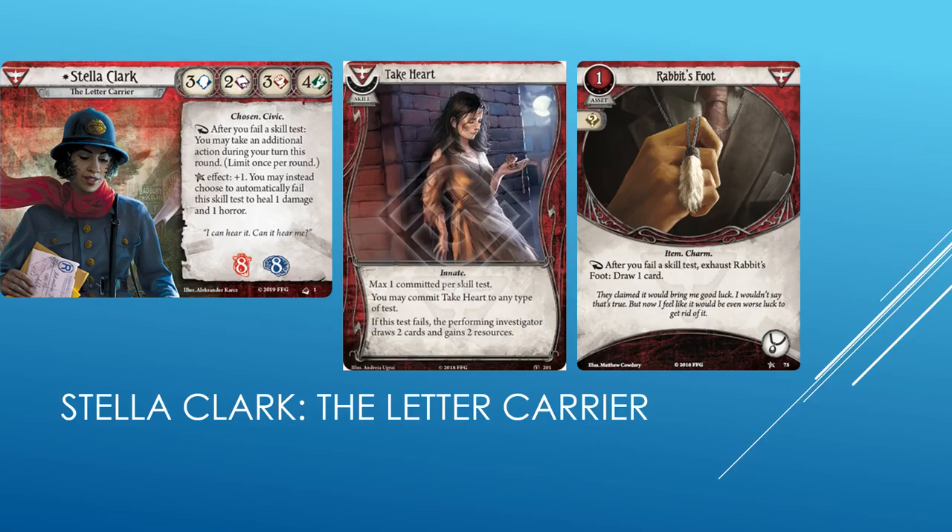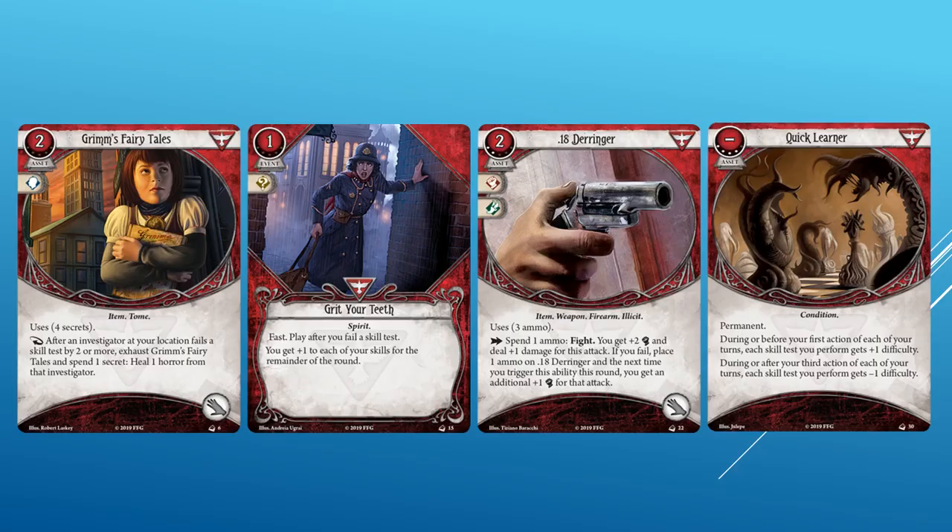Stella Clark is our Survivor. She is the Letter Carrier. 3 Willpower, 2 Intellect, 3 Fight, and 4 Agility. She has the Chosen and Civic traits. She has 8 Health and 8 Sanity. Reaction after you fail a skill test: you may take an additional action during your turn this round. Limit once per round. Elder Sign is plus one — you may instead choose to automatically fail the skill test to heal one damage and one horror. She has the most health and sanity in the game so far at a combined 16. Her role is going to be interesting — she can evade and manage enemies that way but is probably not going to contribute to a lot of clues. Like Wendy, she has a better chance at passing tests by the fact that she can retake them with a new action. Stella also benefits from failing tests during the mythos phase.